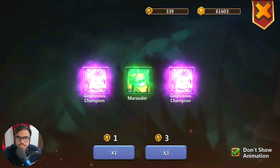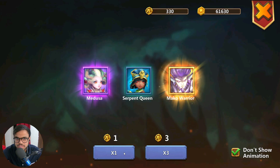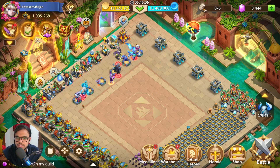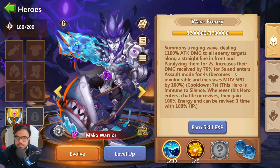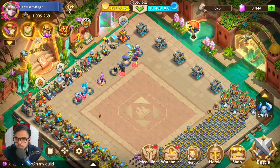Give me Epics. 3 Legendaries. 1 Epic — Mako Warrior. That's nice. I have him at level 1 Mako currently. I just have 1 card, so we need 1 more for Mako Warrior.